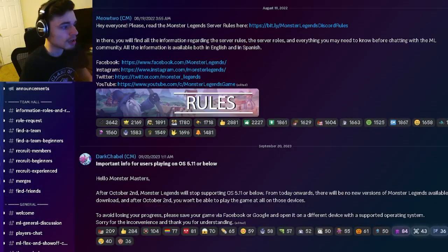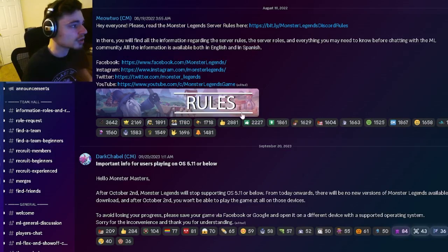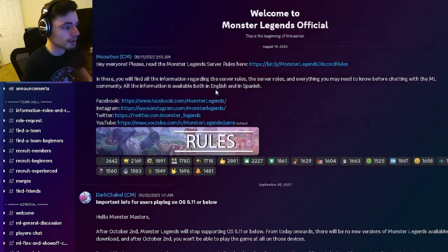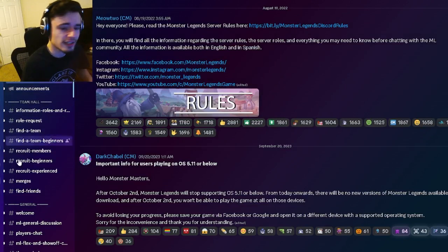The first thing you want to do is join the official Monster Legends Discord server. You can join from inside Monster Legends — just go to the left to the chat option, click on Social, and then click Join. You'll be brought to the rules section, so make sure to read the rules before going any further so that you don't get kicked.